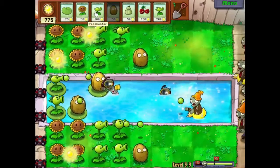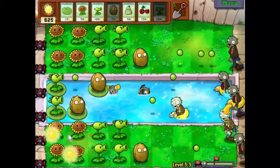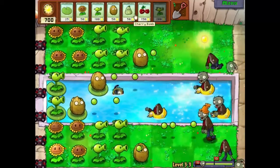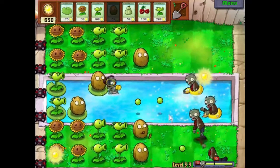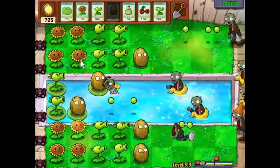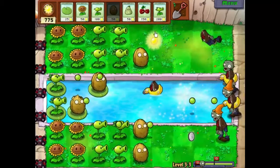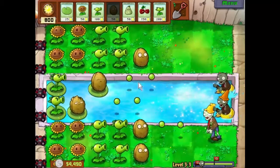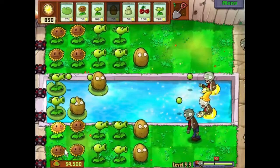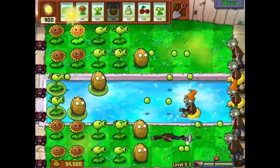Let's upgrade some of these pea shooters. We still need to get some walnuts down here. Show us your walnuts - look at that. Yeah, this is going pretty well, thank you very much. I don't think we're going to get $5,000 this time around - next level perhaps. I haven't seen that much money.